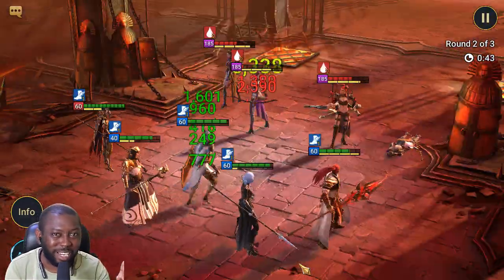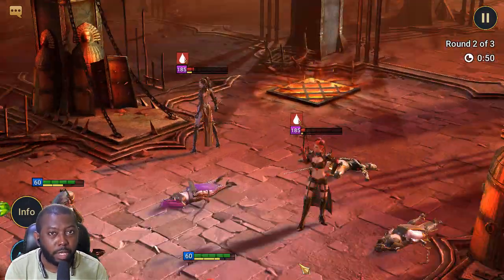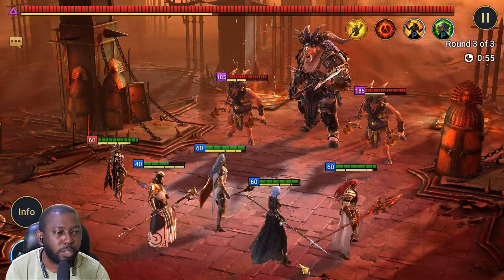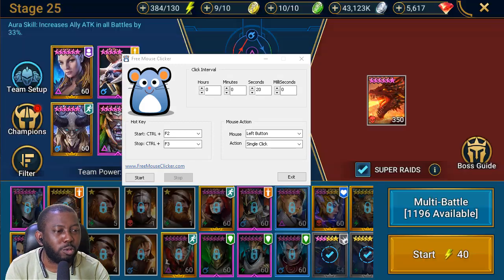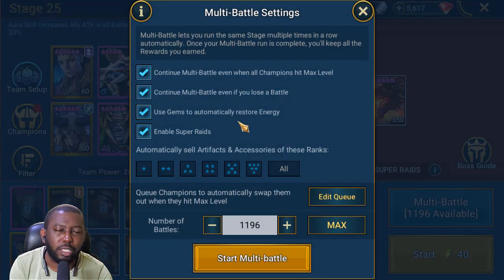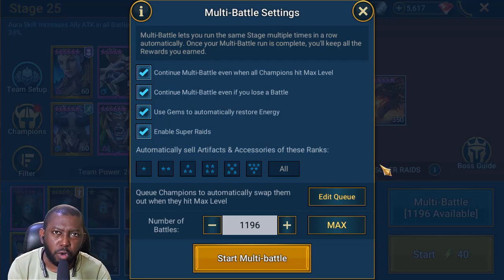I'm not affiliated with this software in any way — I just wanted to find an alternate way to automatically farm dungeons and other content while RSL Helper is down, especially on my noob account that doesn't have multi battles. Now if you do have multi battles, I'll direct you to my main account — you do not need this tool if you have multi battles. Multi battles allows you the option of turning on 'use gems automatically to restore energy,' so if you want to run Dragon or Mino all night, multi battles will handle that with super rates on as well.